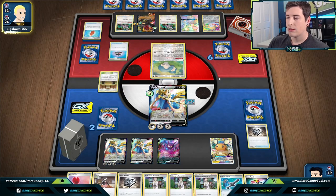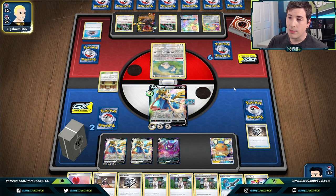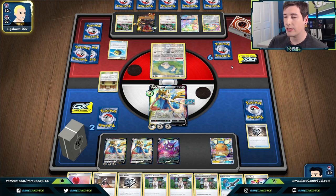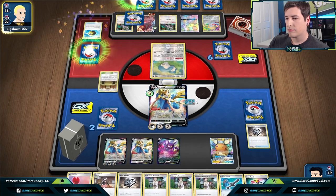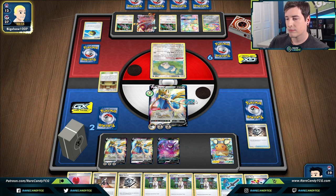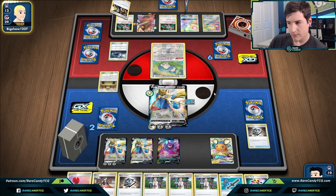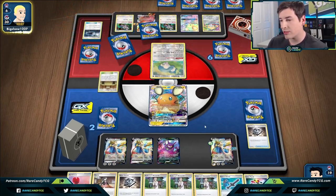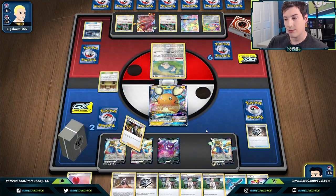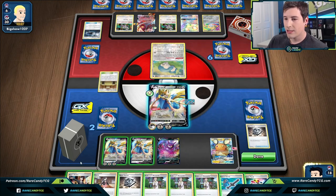We go for Intrepid Sword — unfortunately no Boss in sight. There's a chance the Snorlax doesn't even move since they've burned three Switch cards and I don't know if they're running Scoop Up Nets. They have two Air Balloons. Then they go for a Great Catcher — kind of annoying. But they use Gormandize — that's huge! And we top-deck Boss's Orders for game. Absolutely a crushing victory.